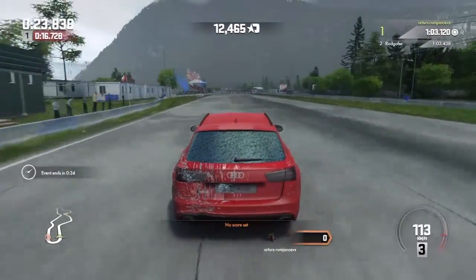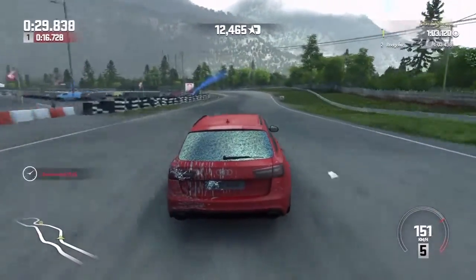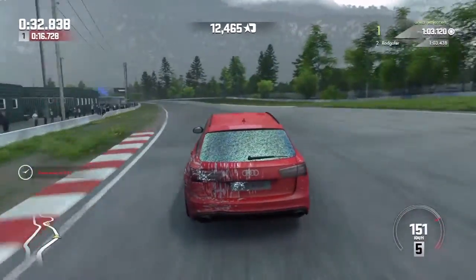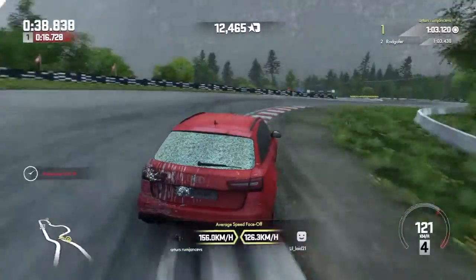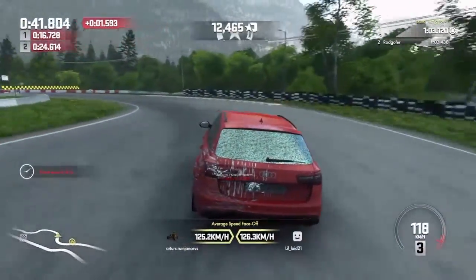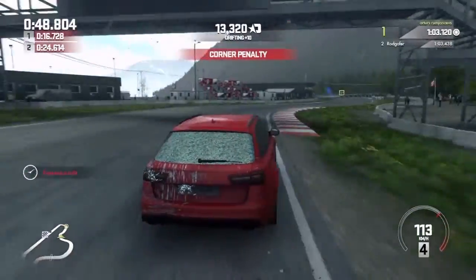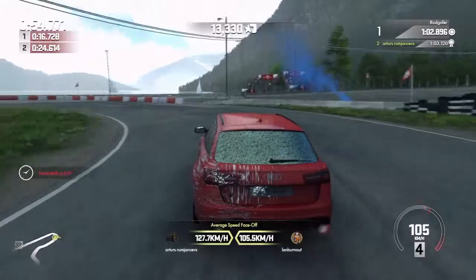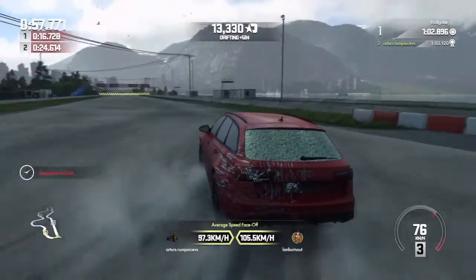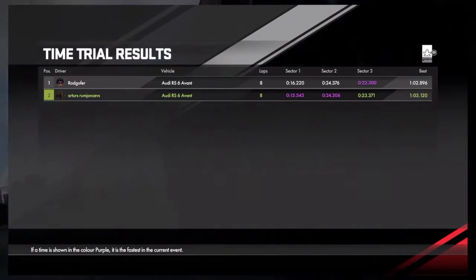I know Mercedes E-Class is now trying to come up with their E63 AMGs, which are really good cars as well. But I guess the main advantage of Audi's was their Quattro system, which always delivered hard performance and also stability on the road. The car itself looks amazing, let's be honest. And it's amazing how you can even try to drift one of these bad boys, which weighs way over two tons.